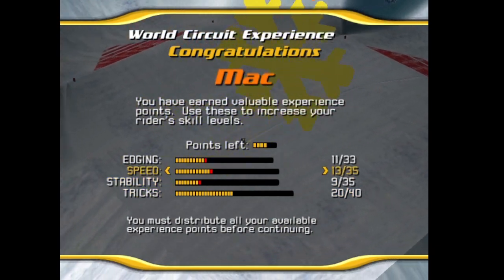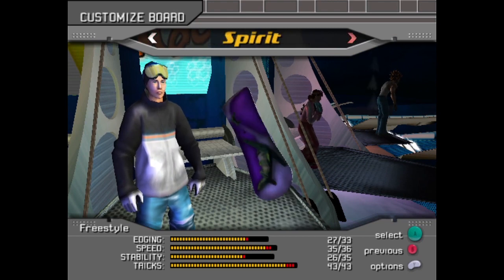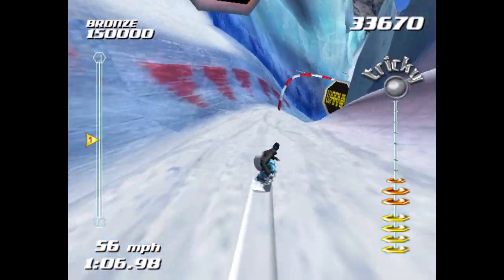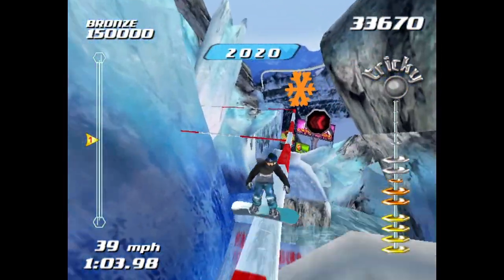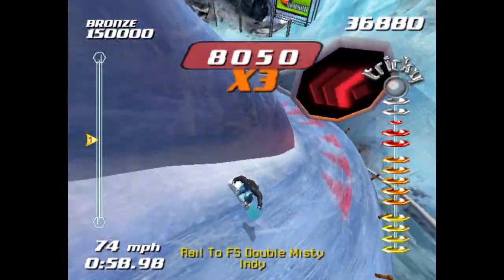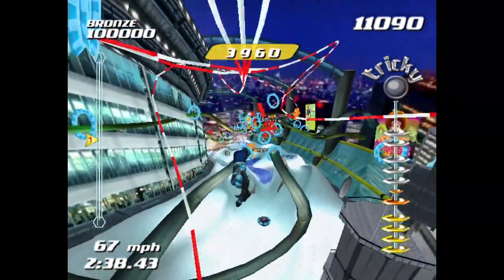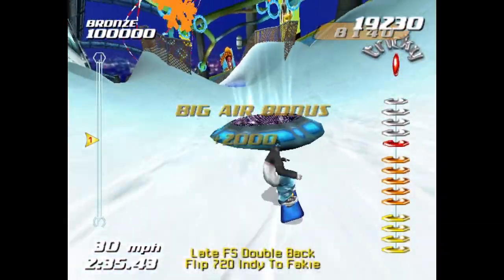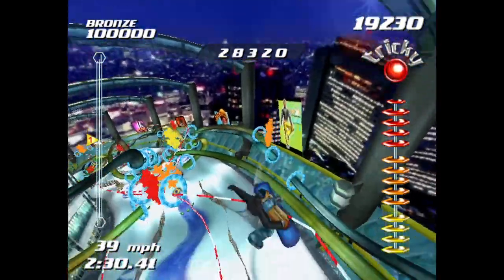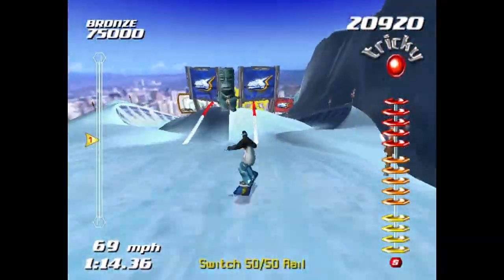Earning medals leads to upgrades for your character and it's well worth it. Medals also unlock new characters and boards. Once you've done the World Circuit — which takes about two hours — you've seen practically everything the game has to offer. Overall, Tricky is a damn good game, but I don't know how to judge it. If we look at the game in a vacuum, it's a great fast-paced downhill snowboarding game that gives a sense of thrill like no other. But as a sequel to SSX, it's more approachable and easier to control — it doesn't add much new and the courses are mostly the same.